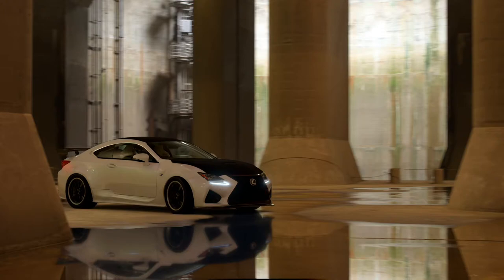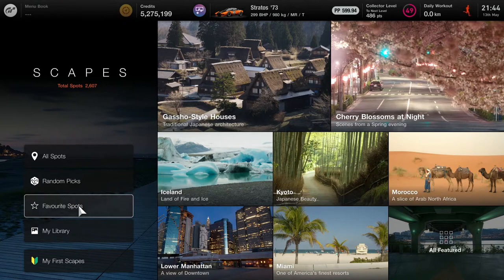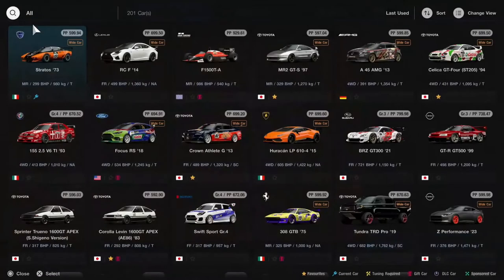Think before taking the picture. Choose your car according to the background — the car color most importantly. You can have a blending effect or a contrast of different colors. Back in Scapes mode, let's choose a background. I've added a couple of my favorite spots to Favorites — it's a great way to keep track of places you like. Let's go into the underground discharge channel, where we took the Lexus picture.